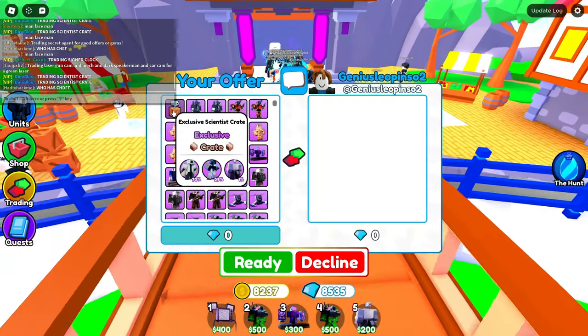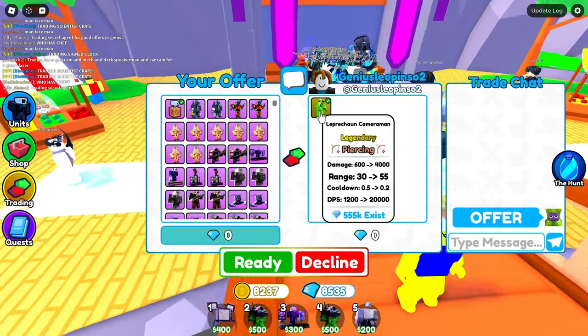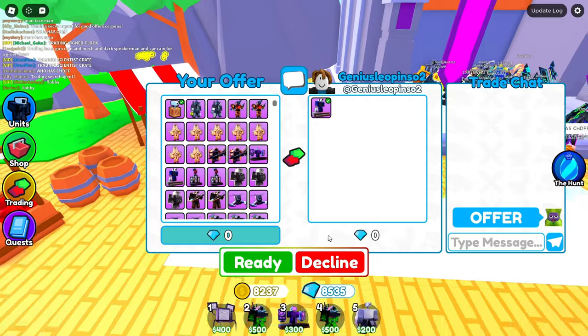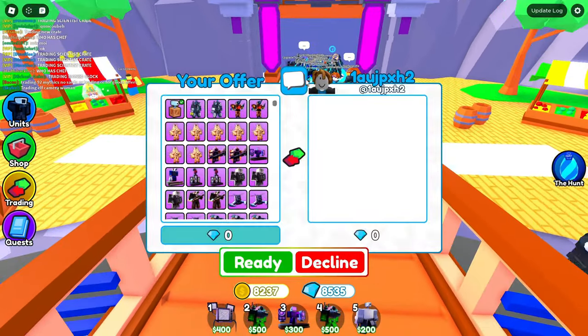Next trade — I put the Scientist Crate down and say offer. He's putting a Leprechaun Cameraman, which I don't actually have. He takes it away and puts some exclusives — now it's a grandma, that's not worth it. I decline.